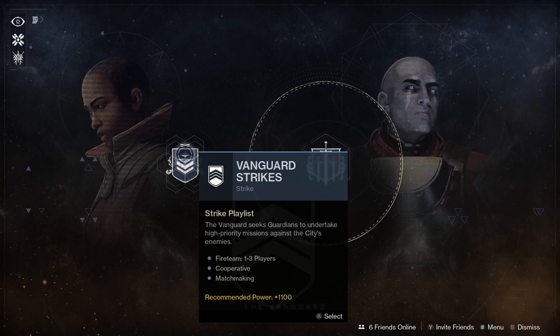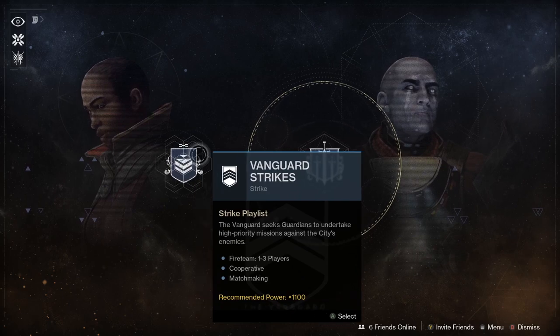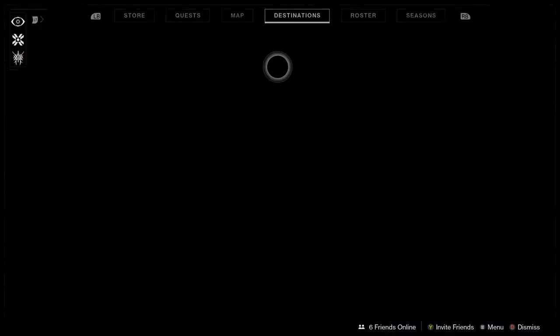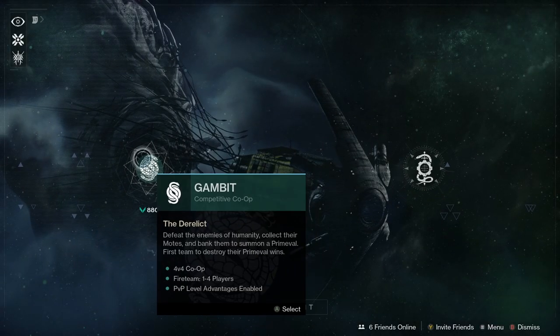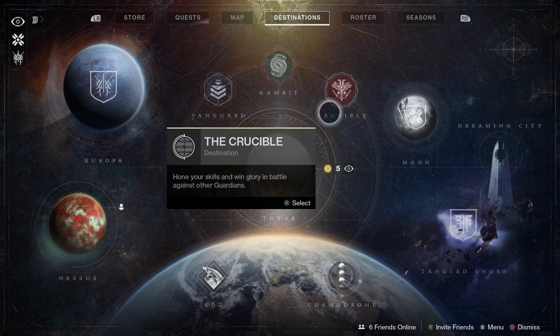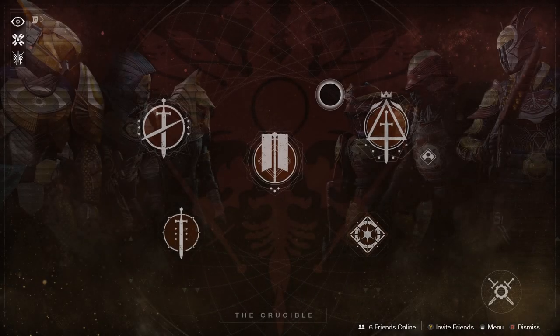Now you've completed the New Light introduction, you should have some loot, understand the basic mechanics, and have started to level up your character. There are five main game modes in Destiny 2: Vanguard Strikes, Crucible, Gambit, campaign missions, and exploring destinations. To access these activities, open up the Director. Above the Traveler you'll see the three main nodes for Vanguard Strikes, Crucible, and Gambit, plus destination nodes for planets and moons.